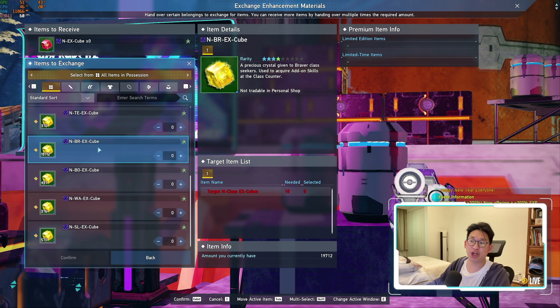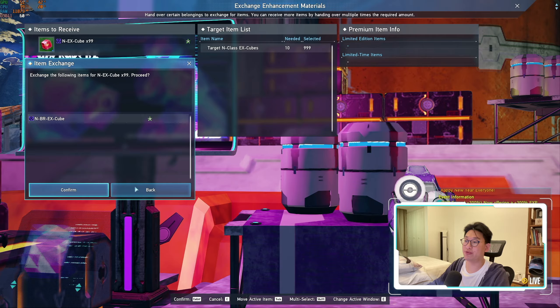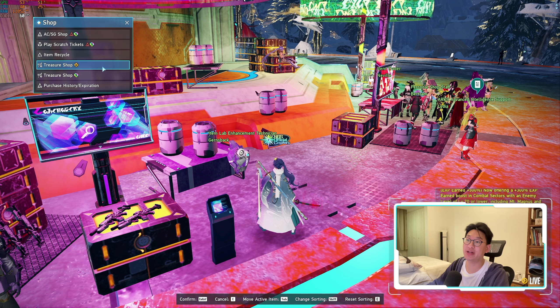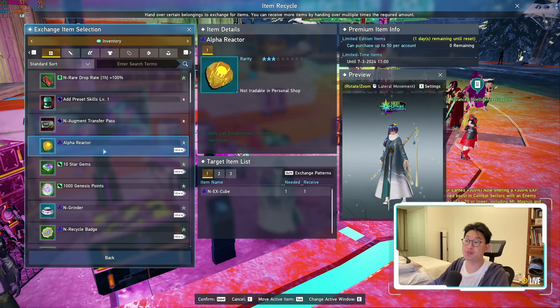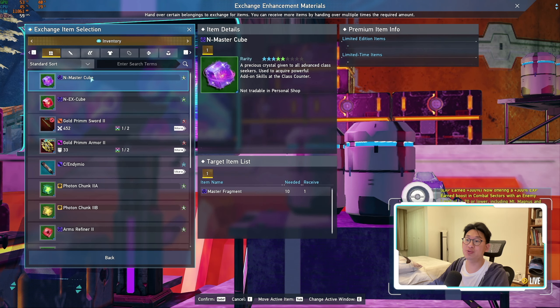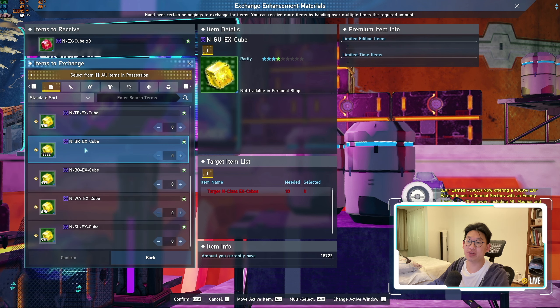You can actually exchange your class EX cubes into NEX cubes at the cost of 10 of them for one NEX cube. As you can see, I've got 19,000 Braver EX cubes — I can turn a bunch of them into NEX cubes. So I turned 999 of them into 99 NEX cubes, clicked confirm, and we just obtained 99 NEX cubes, which we can use to purchase everything we wanted. And remember, it's not only the Braver EX cubes — you can use any class EX cubes: your Hunter, your Ranger, or even a combination of them. It doesn't really matter; it's up to you.